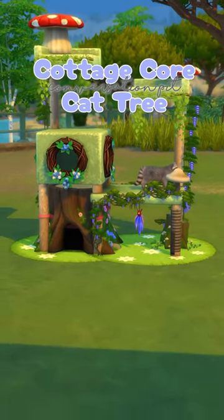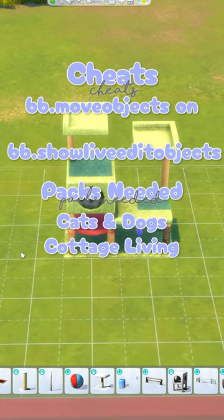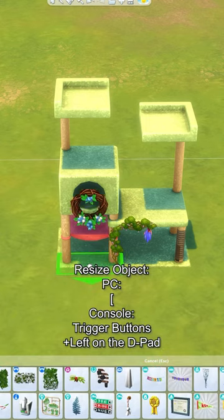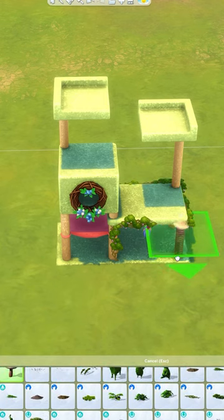The cat trees in Cats and Dogs are pretty boring, so let's make a cottagecore cat tree. I'm placing this between two half tiles and then using wisteria from Cottage Living, sizing this down and placing it around. Because this is debug, it will not affect the cat tree and will still be functional, so just follow the shapes of everything.